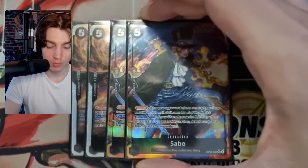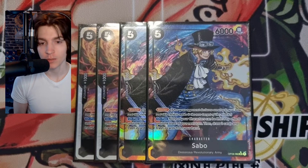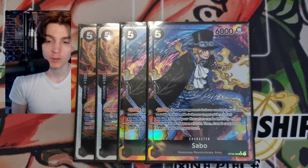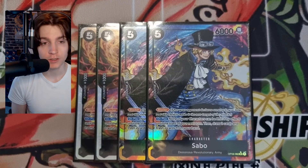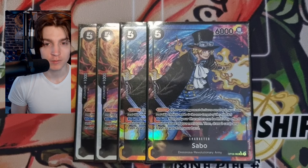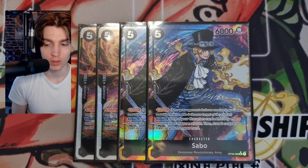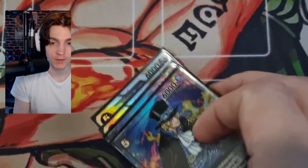We also play four copies of blocker Sabo. This Sabo also works with baby Sabo since it shares the name. On play, none of your characters can be killed by effects until your next turn — really good against Moria. Then draw two and trash two, so if you have five-cost bodies in hand you don't need, you can trash them and set up your small-body-to-big-body life plays. Playing this gives you an unkillable blocker, which is really strong.